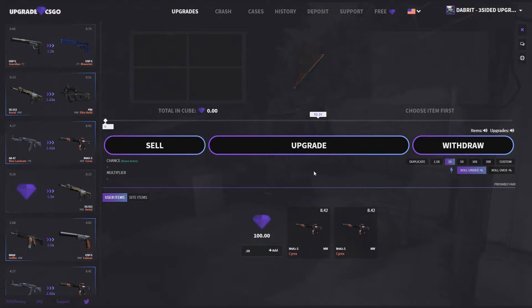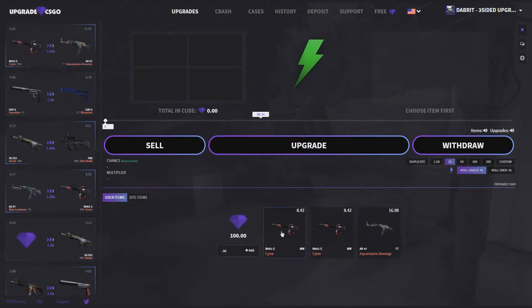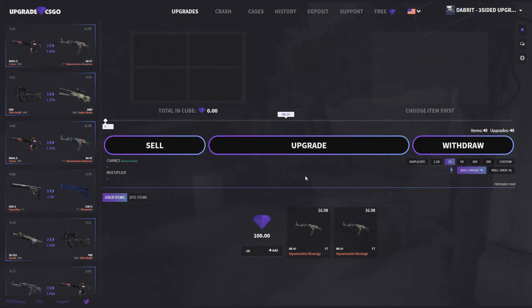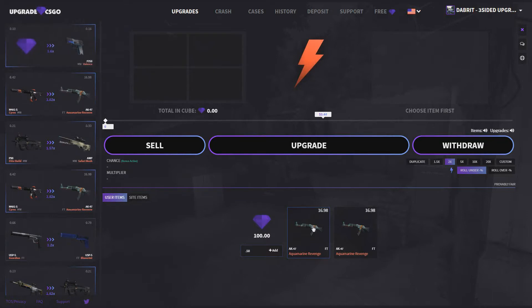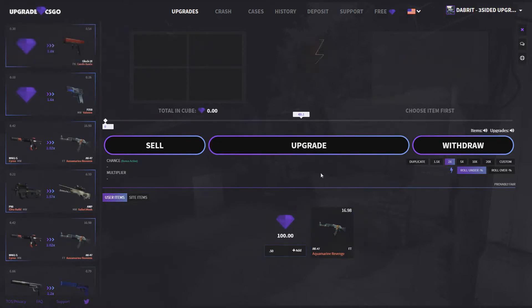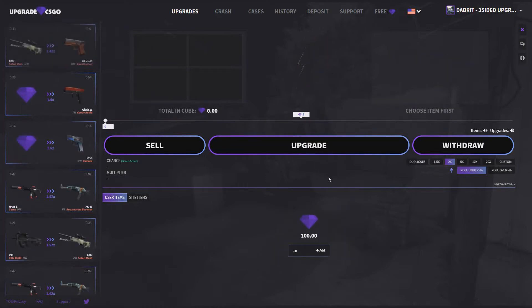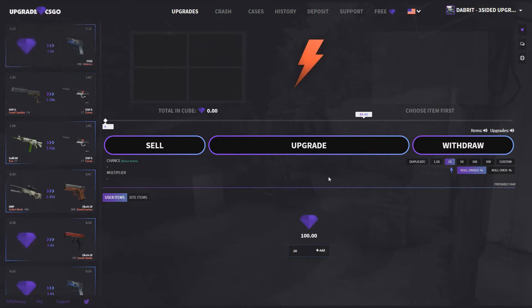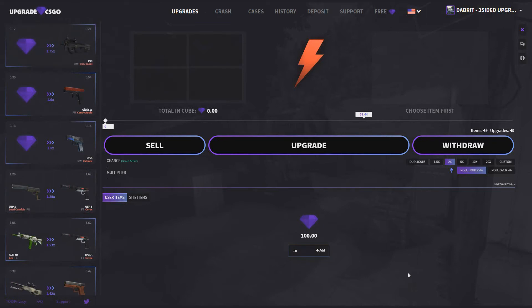Oh no, roll under. One, two, please. Give me one more — one more would be great. We're at 30 dollars. Do we risk this for a case hundred? Please give me a case hundred — please. Are you kidding me? How do we lose both of them? Oh, that sucks. All right guys, so we can't win them all. We were like ten dollars in profit maybe at one stage. Should have maybe cashed out of that, but that's the way it goes.